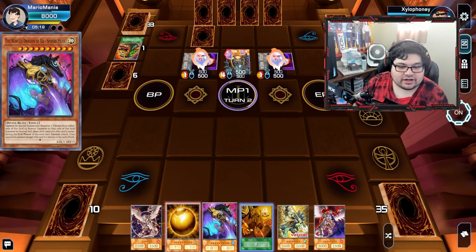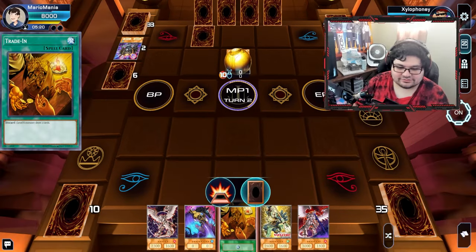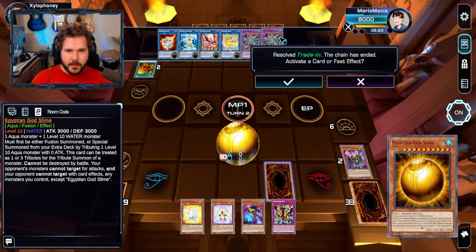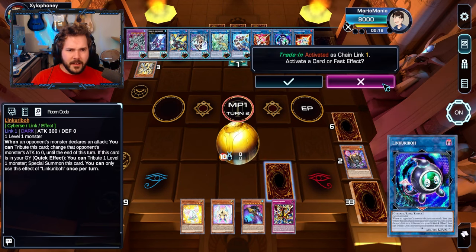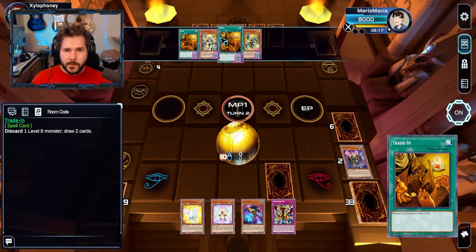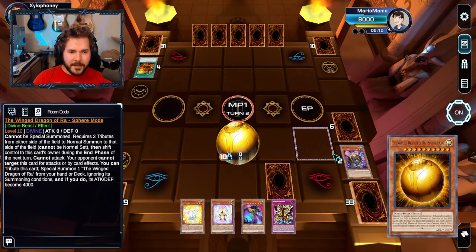Oddly enough, you put out the perfect number for me. Then I also activate my Trade-In, discarding my Happy, Vanguard of Horus — I can draw two new cards. I don't have any level 10 XYZ monsters in here, that's a little disappointing. I would have had moves. Double Trade-Ins — are you serious? I'm not liking my odds here.